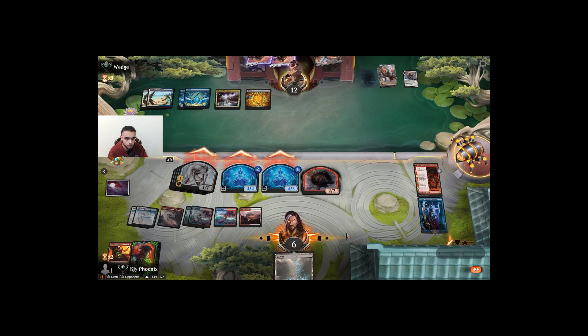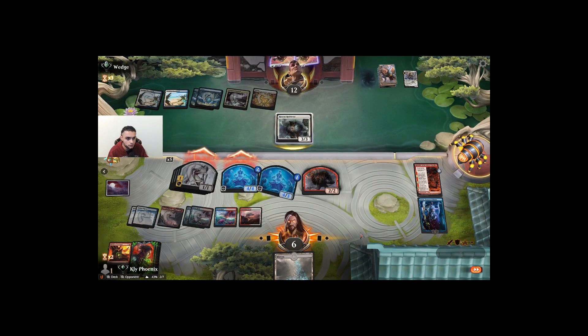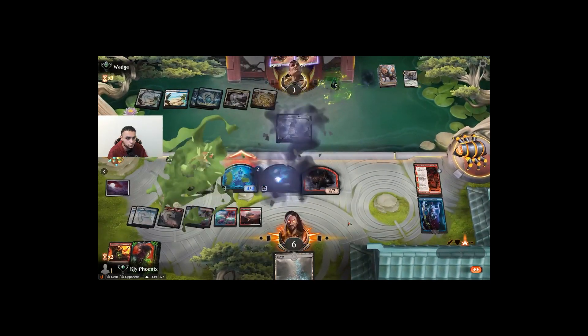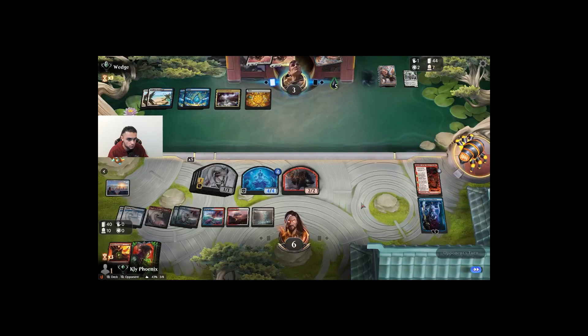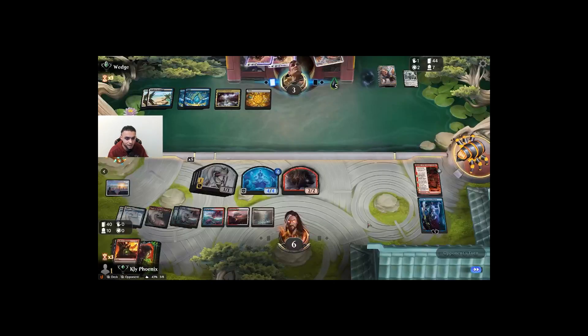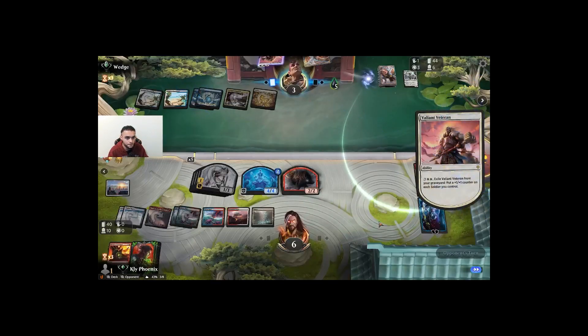These have vigilance, thankfully. Rescue Retriever — trades. Play Myricks and attack. Man, this is such a nice deck here — this is a lot of fun.